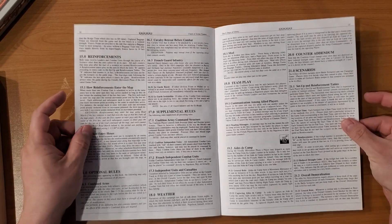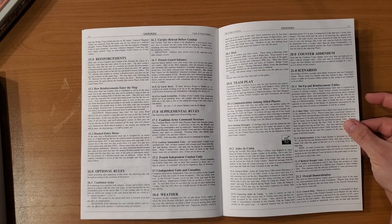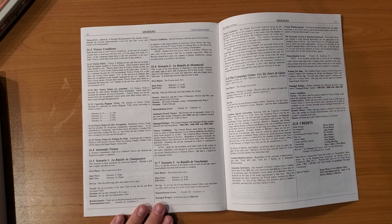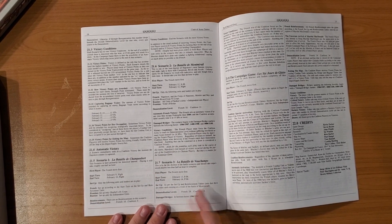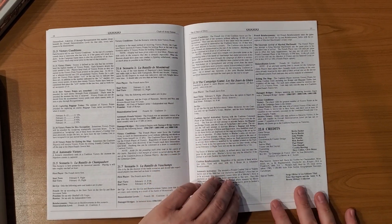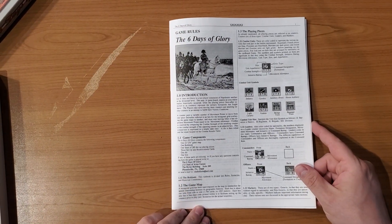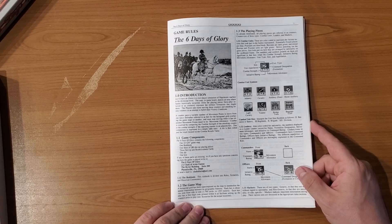The actual rules look like they come to roughly 15 pages. That is very lean for this designer. Even the Library of Napoleonic Battles series, which is not especially complicated, has more rules than this. This is also said to have quite high solitaire suitability. We have three scenarios: La Bataille de Champ-Albert, La Bataille de Montmoral, and La Bataille de Beauchamp, plus the campaign game Les Six Jours de Gloire — The Six Days of Glory. I think there are daily turns in this; I think it's called the Days series because of that, but don't quote me on that.